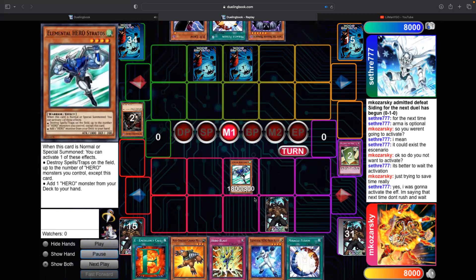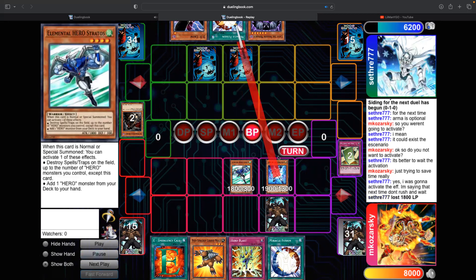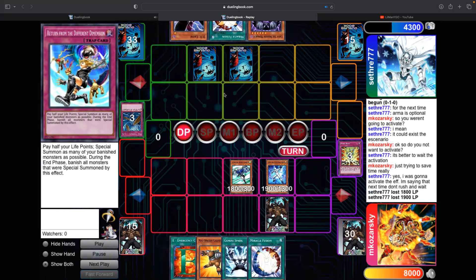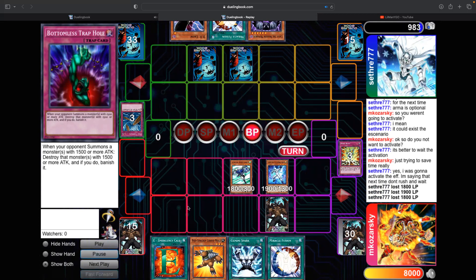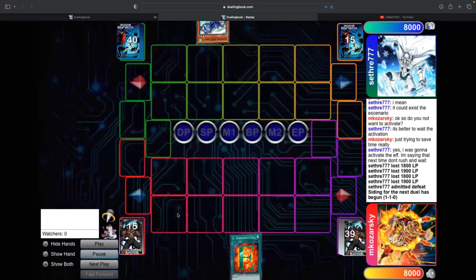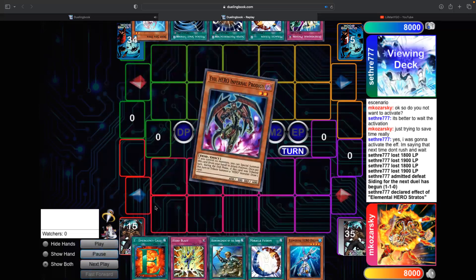He says I should have waited on the Pulling the Rug, which is fair. But I summon Alias — there's clearly no Torrential since he didn't activate it on turn one. I just keep attacking because if he has Torrential I won't play into it. He's at 600, draws his next card, and scoops. Game 2 win.